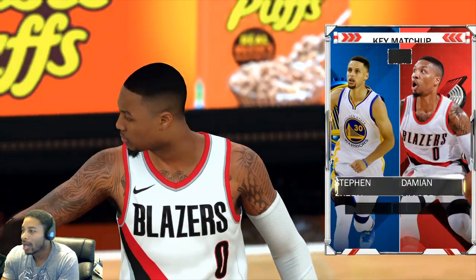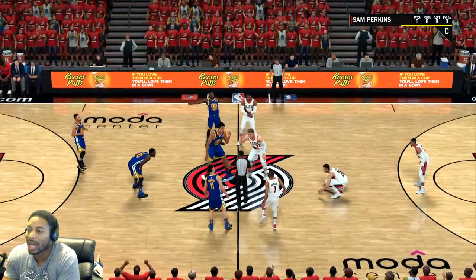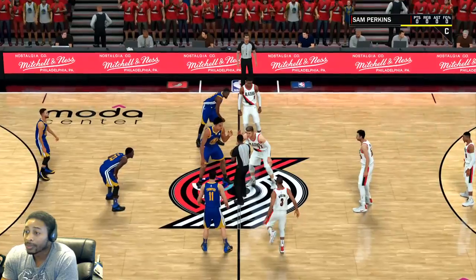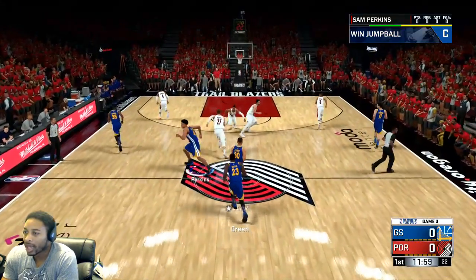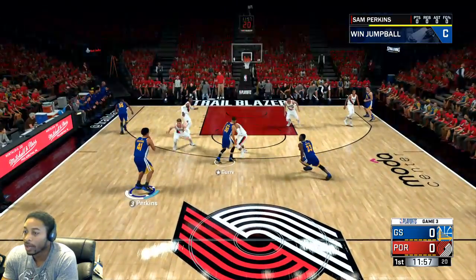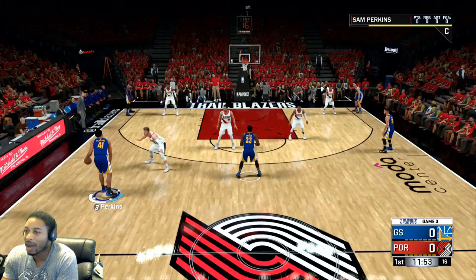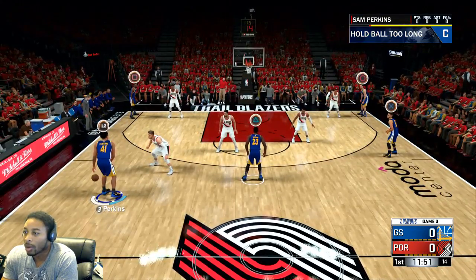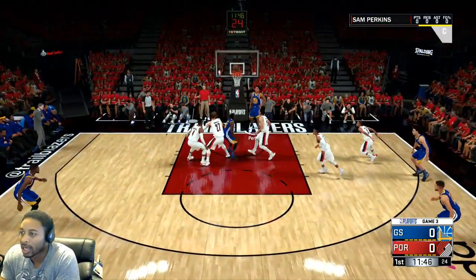We're going to go straight to courtside. We're in the playoffs right now — you see the two energy lines they gave me. You start off, tip it off, stand right here, and they will give you the ball. Wait for the floor to balance out. I have an option to Draymond, so I'm going to call Draymond to set the screen, go by this guy, and then just lay it up.